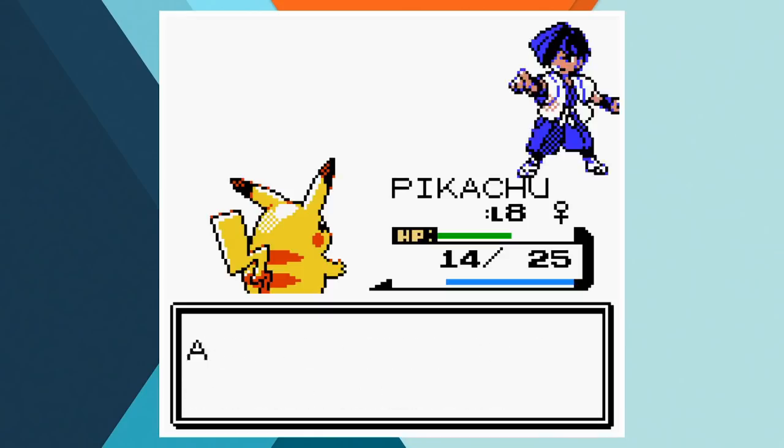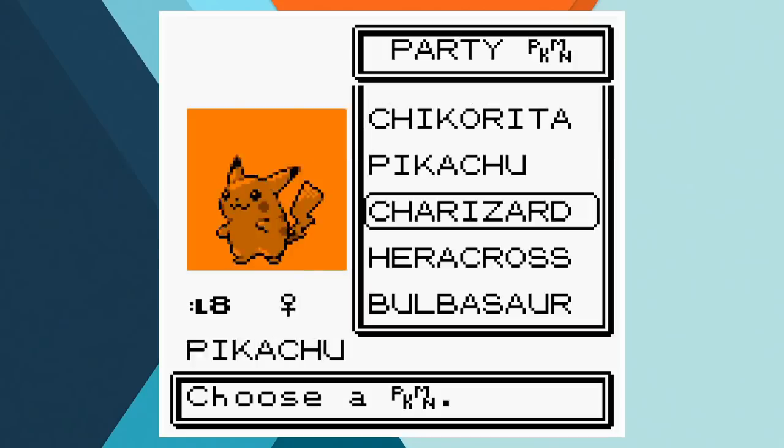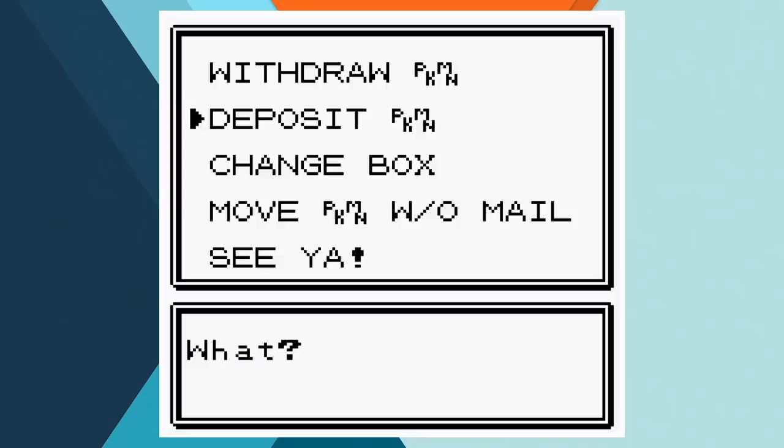That was rather easy, but we won't be seeing Charizard for a while because after being a bit of a dick, Ash leaves him with Liza at the Characific Valley.